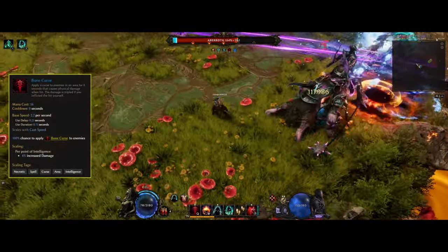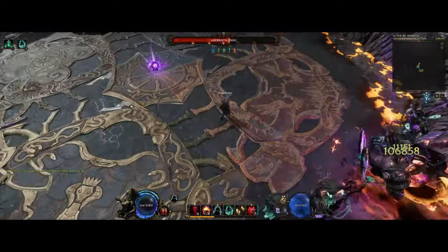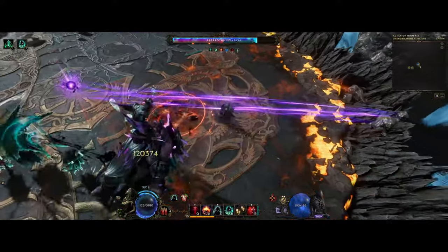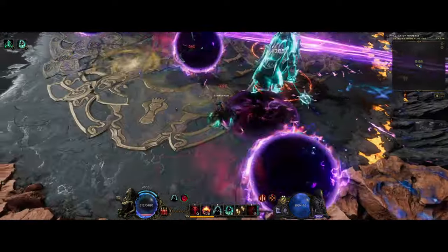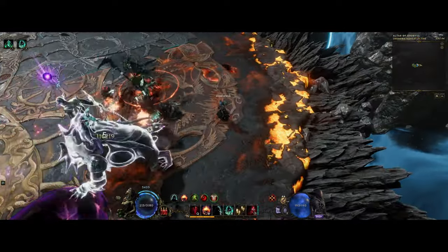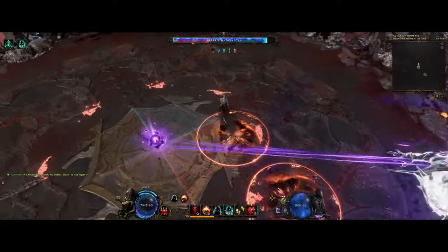By using Bone Curse and speccing into Bone Prison, this will make the curse spawn bone prisons. The great thing is they actually count as minions, so the Wraithlord will consume all of them and buff himself once you use it. On boss fights, you don't want to spam the curse all the time — this will make the Wraithlord stop dealing damage and start consuming the prisons instead. It takes 3 times for him to consume them all, so you really just want to use it once in a while so you don't get too much damage downtime.